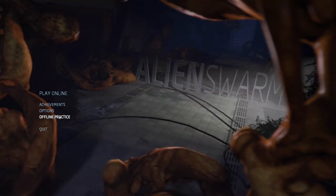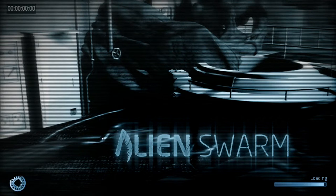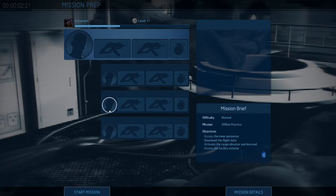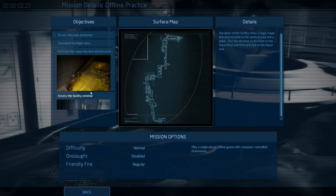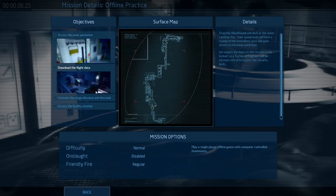To start with, I'll select Offline Practice. Offline Practice is essentially the tutorial of the game — you're playing single player on your own computer. Usually you have up to three people with you, but these slots will be taken by the AI. Let's have a look at the mission details. The first thing we have to do is access the inner parameter, and a few other things we need to take care of.